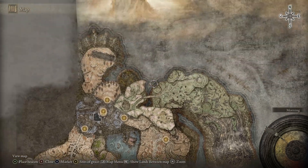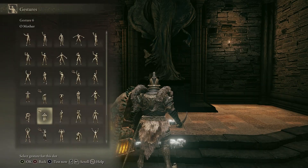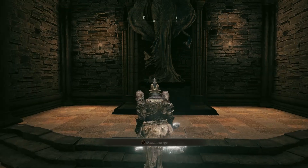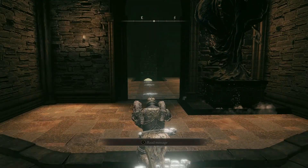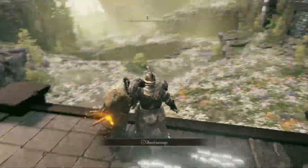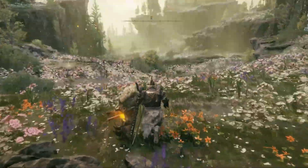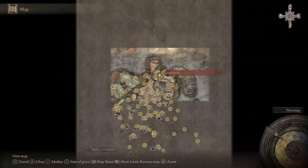Now travel to the Shadowkeep Backgate side of Grace, and then go right, go to the statue, equip the gesture Oh Mother, use the gesture, the statue will slide to the side, go forward, go down, and then go to your left, and you'll now be at the Hinterland side of Grace.